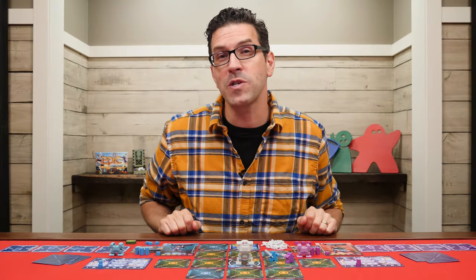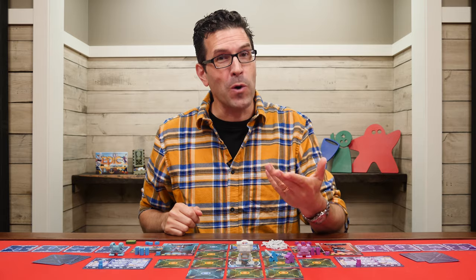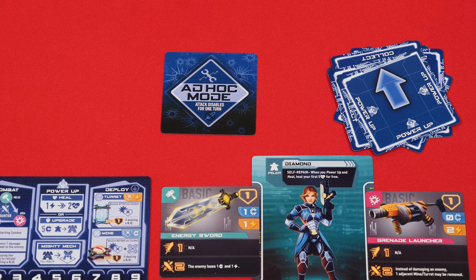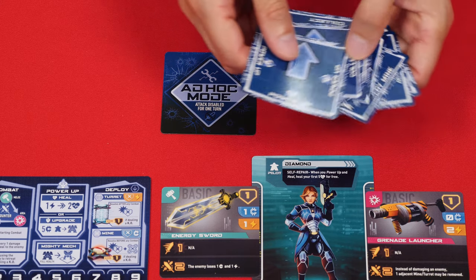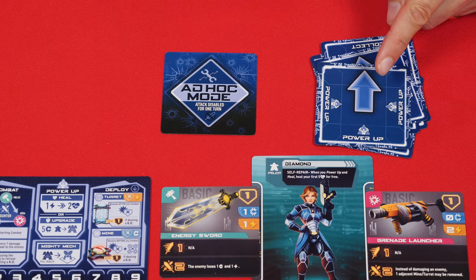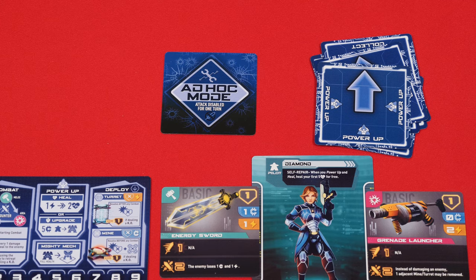With that understood, it's now time to talk about what happens when a player is either forced to retreat or is knocked out. At that exact moment, they enter what is known as ad hoc mode. Here, you pick up and set aside all of your played and unplayed program cards, replacing them with your ad hoc program. For the rest of your remaining turns this round, you will now freely choose any one of the eight program cards to perform, and it can even be ones that you played previously. Basically, once you're in ad hoc mode, you have a lot of freedom. The only catch is that on your very first turn after going into ad hoc mode, you cannot perform an action that would cause you to start combat with another player, though other players can still immediately start combat with you.